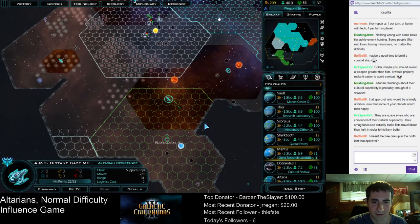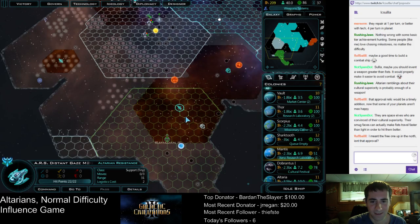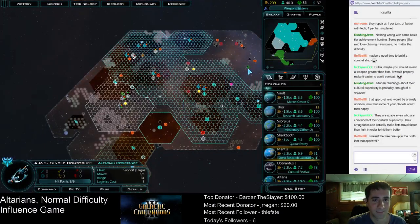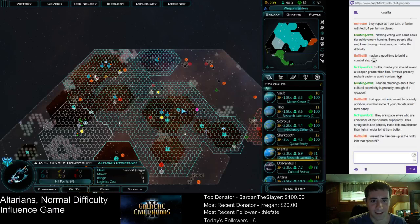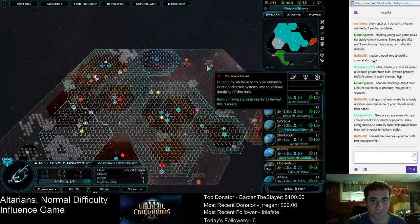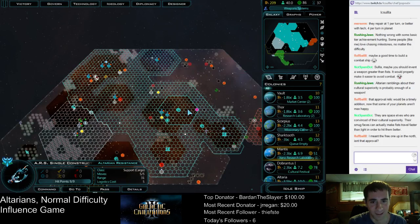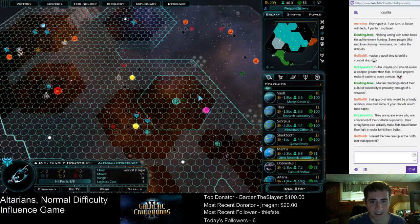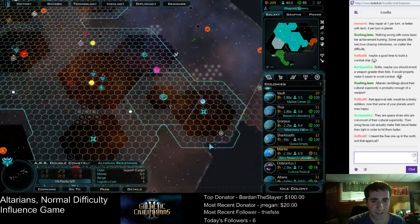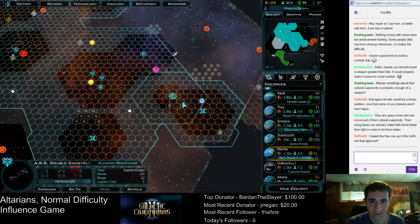I suspect it's only a matter of time before they end the game. There's an approval relic up north too? Well, let's send this constructor to go grab that because that would really help. That's actually more important than the Durantium — Durantium is obviously good for military stuff but we don't have an urgent need for that. Yeah, let's grab the approval relic. Morale is great in this game — seriously, anything morale-based is really good. Just as anything population-based is really good.